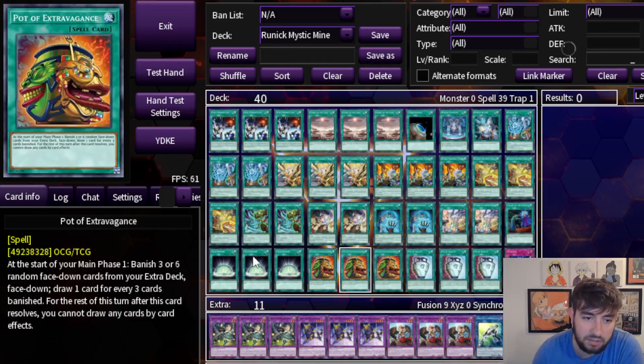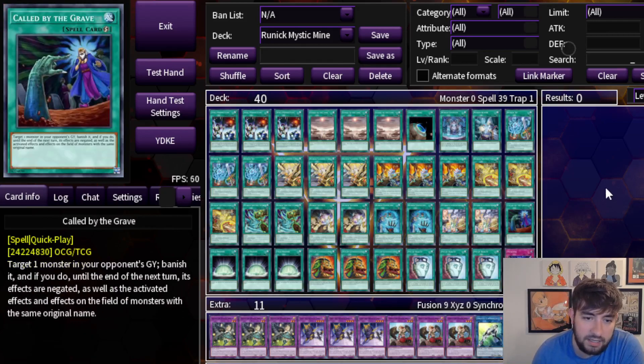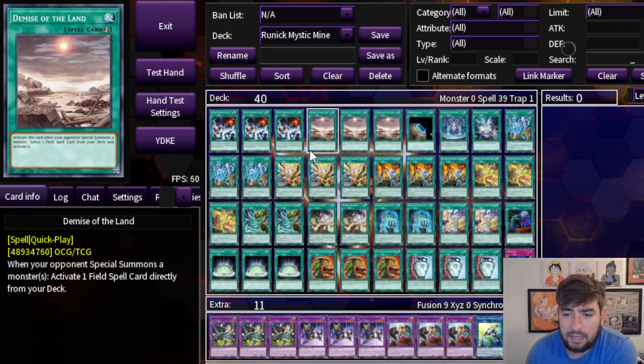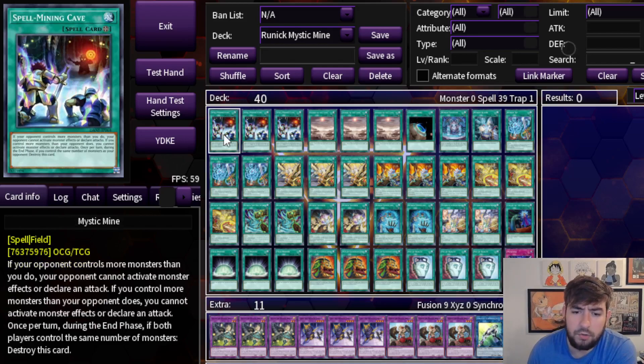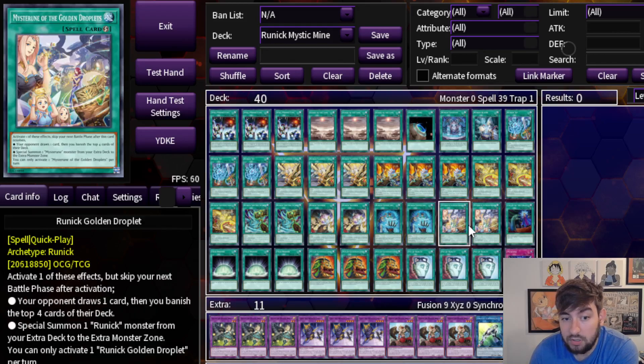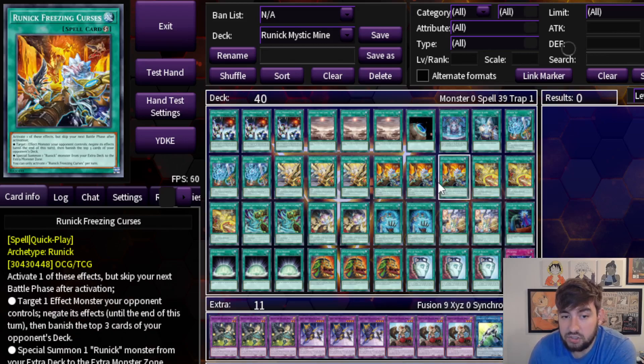Starting off with number one, it's the most disgusting one on the list for sure: Mystic Mine, and I hate this. We are supposed to be expecting a ban list sooner rather than later. We're in a weird spot just because Sprite and Tear are so new and now they're the best decks in the game, so I don't think they're going to get hit. But if we do get one, I think the number one hit everybody's going to be looking at is Mystic Mine, potentially. So if Mystic Mine does get hit, this doesn't really exist anymore. But for right now, I think this becomes arguably the most splashable assisting engine to Mystic Mine.